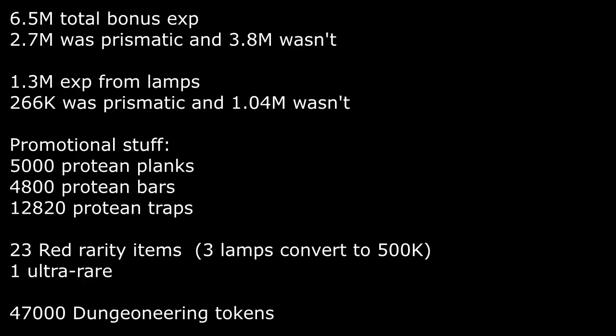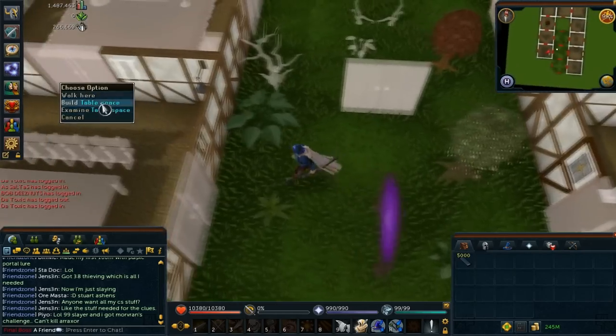I don't want to get too technical about the numbers and experience, so I'm gonna keep everything on screen right now, and if you want you can pause. Just keep in mind that I got this much experience because I am maxed — I have all 99s and 120 Dungeoneering — which means I'm going to get the maximum amount of experience possible from stars and lamps.